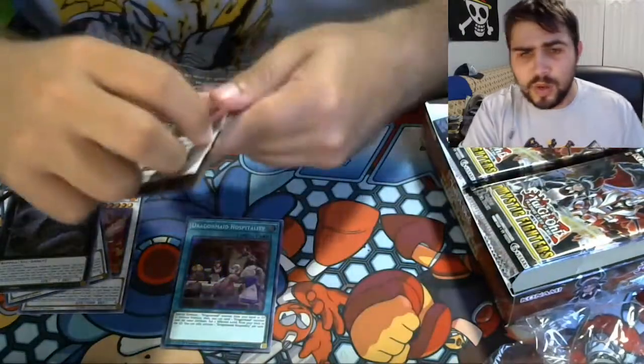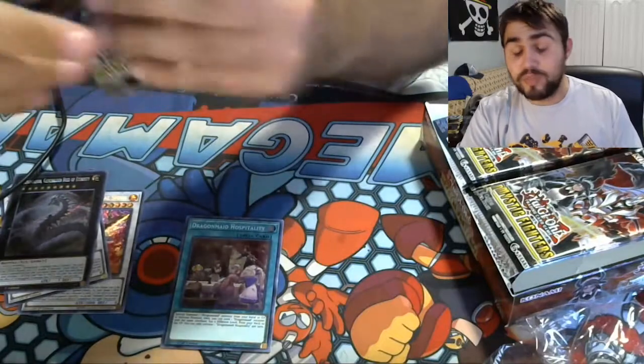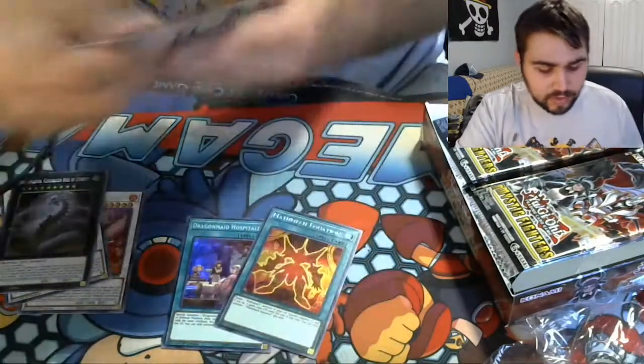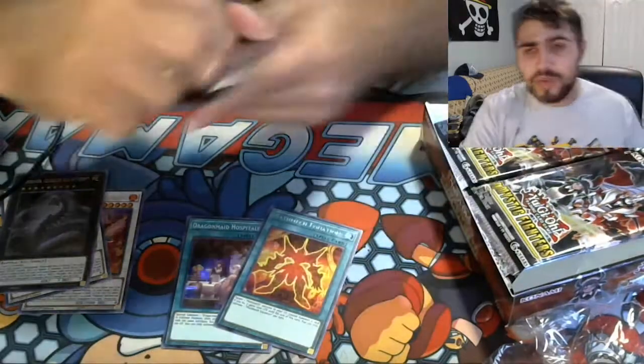There's also a bunch of random reprints: Waking the Dragon, Brotherhood of the Fire Fist Dragon — things I'm talking about. Oh, Math Mech Equation — that's like a $5 card. I just pulled it, that's my second card. So neat.